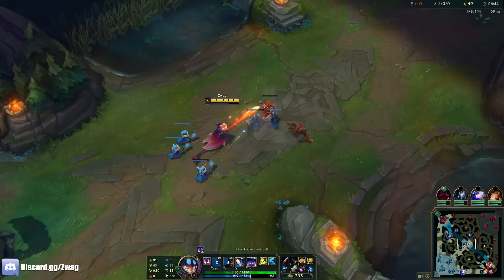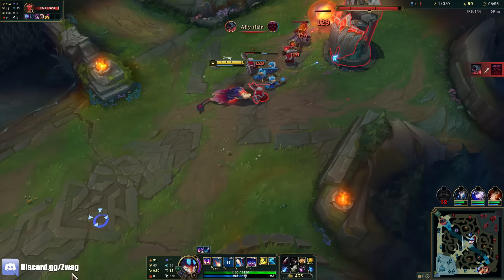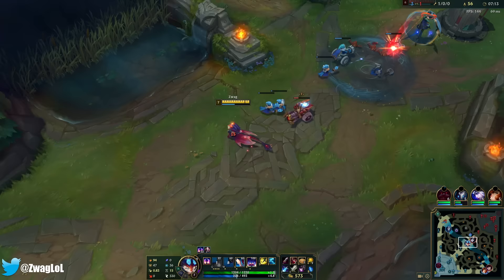I wonder, do I get multiple stacks? Like, now can I Q turrets? No, you can't Q turrets. I'll get two minions really low next to each other and see if I can stack both of them. I think it works — I got the stack from the minion next to the one I Q'd. Four stacks! I already figured it out. Let's go!